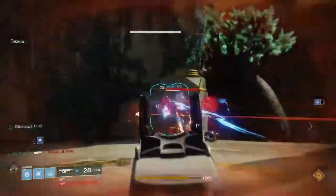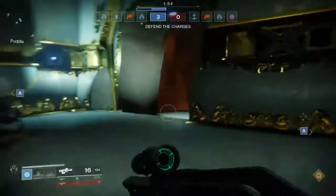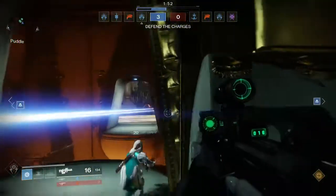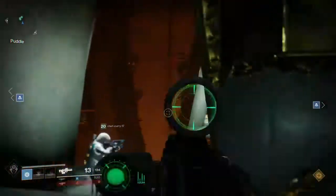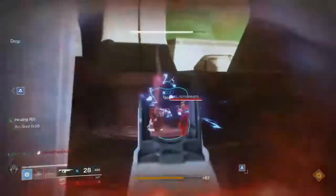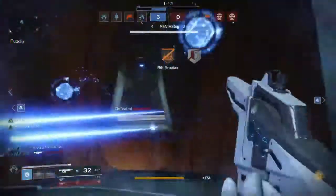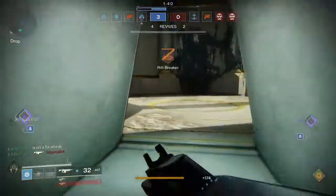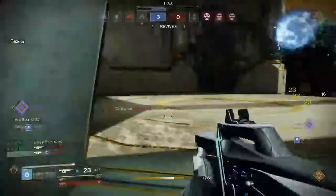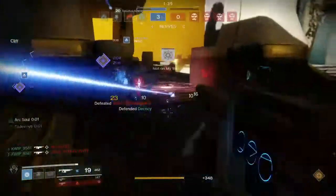You're gonna want to pair, probably, an Auto Rifle or maybe a Hand Cannon with your Scout at these parts of the map, because it is pretty long range on those portions. There are mid-range engagements you're gonna be getting into as well, so having an Auto - especially like a Prosecutor or Uriel's Gift - is gonna be super good. Maybe a Better Devils or something could work well too, because you will have some mid-range fights.